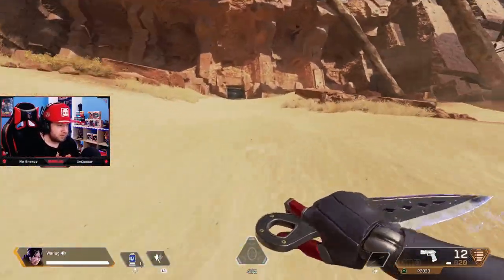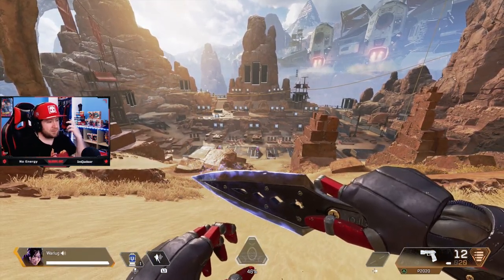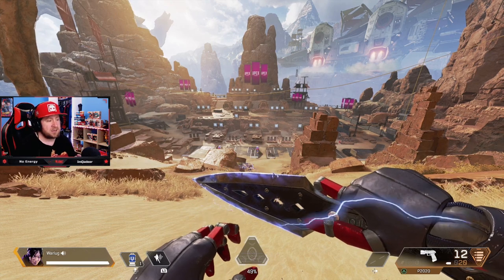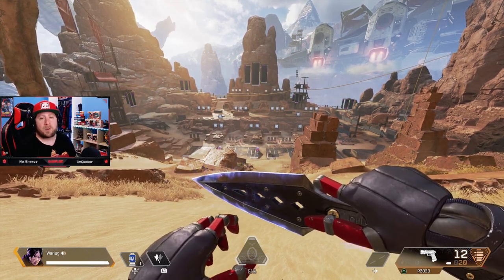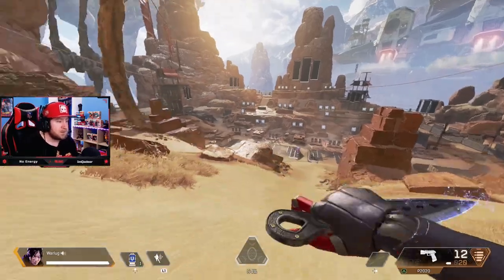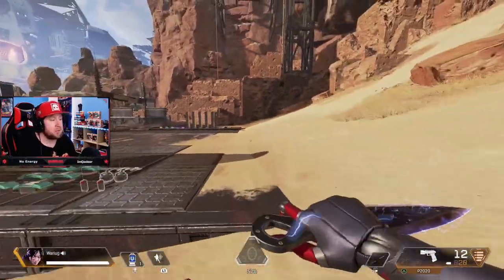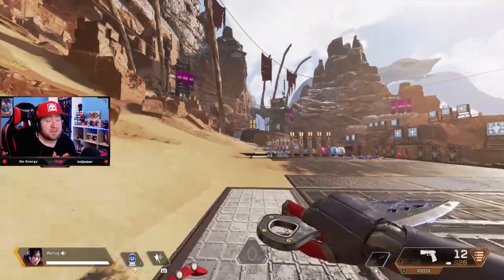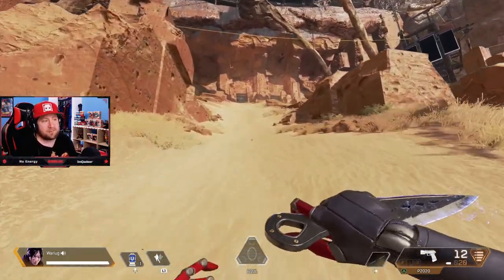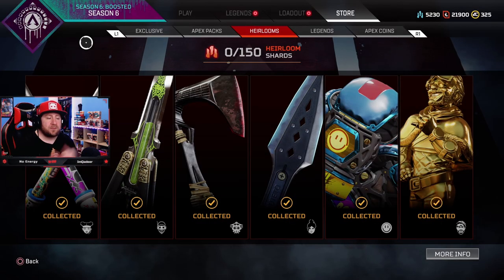Does the kunai go with Wraith? Wraith is a dimensional rift legend — she runs like a ninja, acts like a ninja, has the disappearing acts like a ninja, so why not have a kunai — the highlighted weapon of a ninja. She's very agile and fast, which fits the kunai knife, but it's also very powerful when it deals damage. Five out of five stars for Wraith — the kunai knife perfectly fits her.